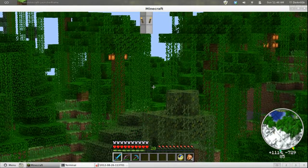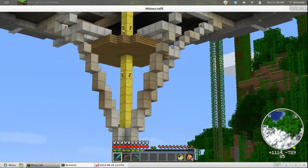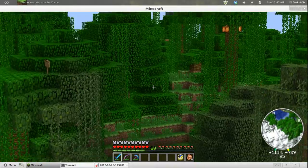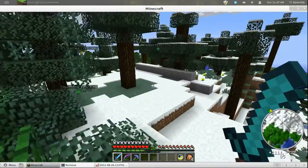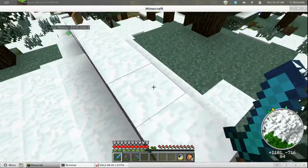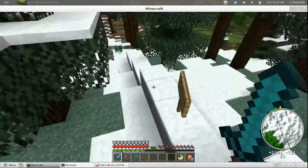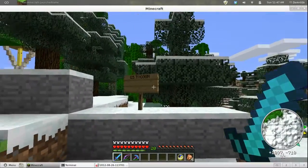You can't even reach the thing from the ground, so you have to either ender pearl up there or fly up there. I'm not going to intrude. Let's go back toward my house — OS Tycoon has that claimed.